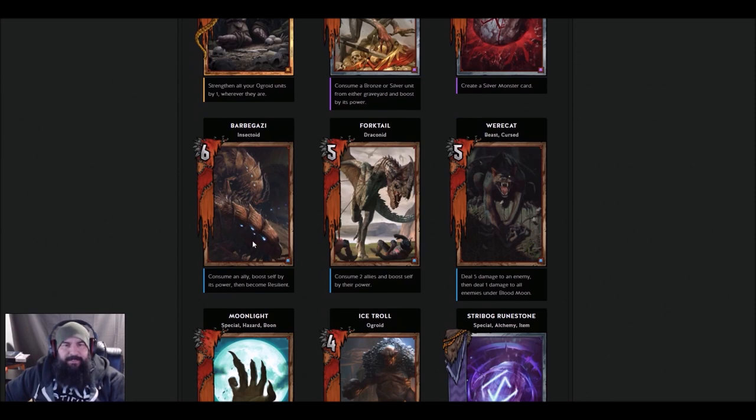Bear Barb Gazi — consume an ally, boost self. He's the old Ekimmara. Ekimmara is apparently going to be changed. He's an insectoid, so you can use this with Bruhin, which is pretty cool — granted it reverts back to base strength after the round. Maybe that one extra point gets it out of Muzzle range. And maybe Muzzle is going to be changed, probably not.